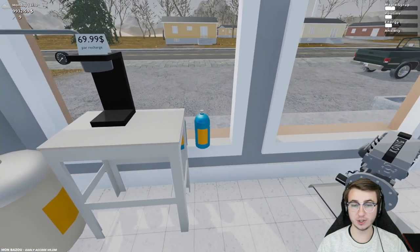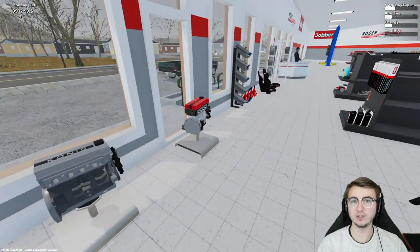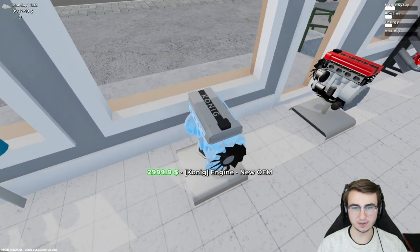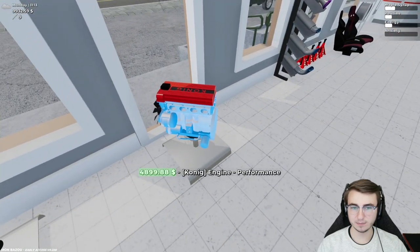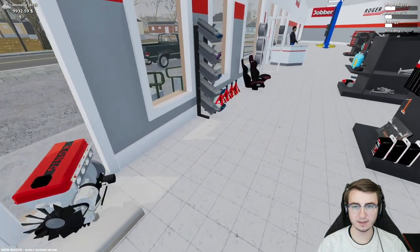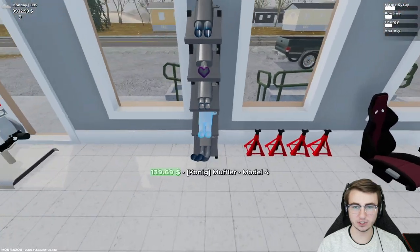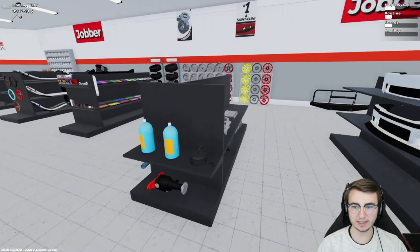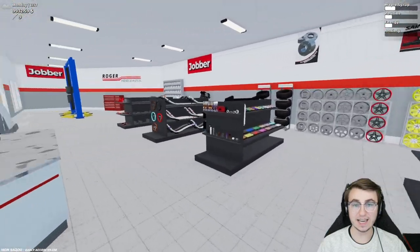And then we can also recharge our NOS here — he used to do that sort of out the back of his van, but now he's got his own storefront. Performance and new OE — interesting, that's pretty cool too. Some more jack stands. All those exhaust options we've seen already. This is incredible.